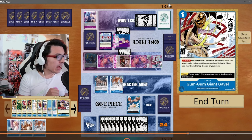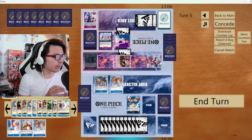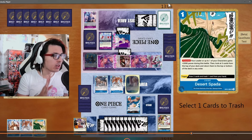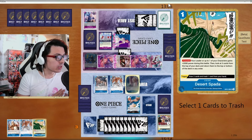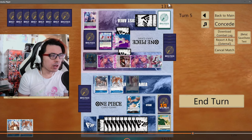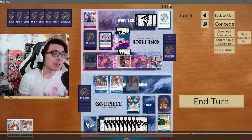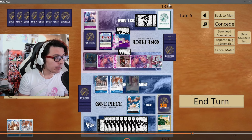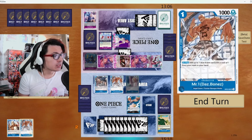Now I have Mr. 1, Kaya in hand, and my Boodle. I'm going to just Kaya first because I need a way to extend next turn, looking for that Deathwink. I do not get the Deathwink, which is a little unfortunate. I could play Boodle — Boodle would be 1 free block — unless they play a Niji. They have shown me on their board that they have a Niji, so they run Niji in this deck. That is why instead I'm going to go for Mr. 1, grab Gum Gum Gavel, and then hope that I can draw an extender from my life.